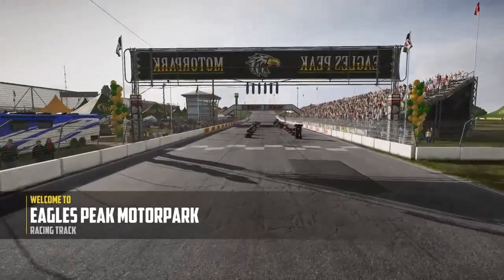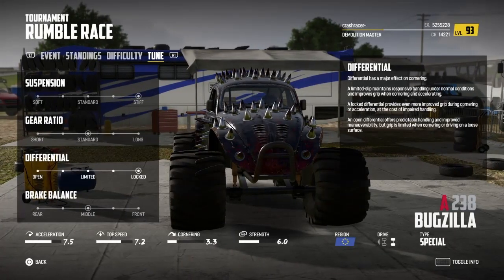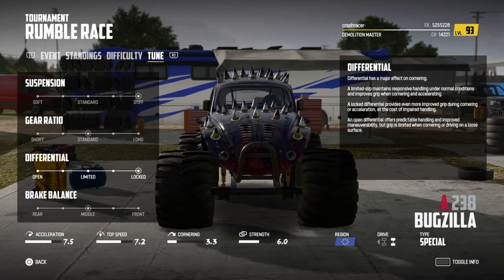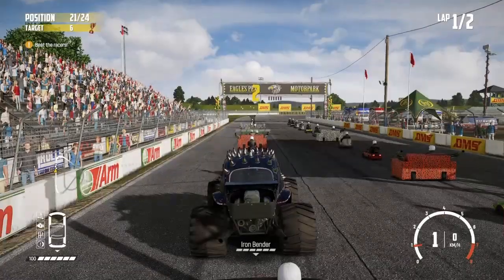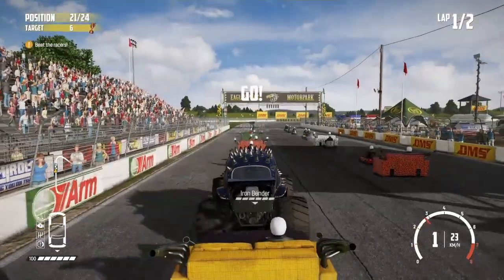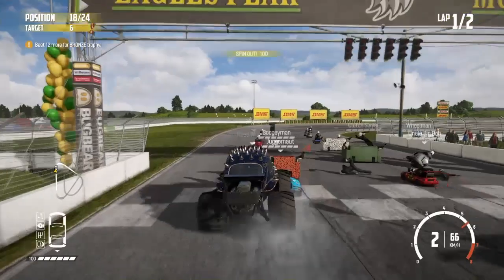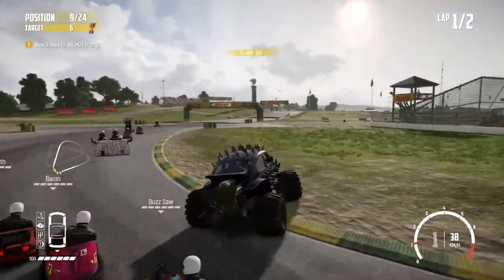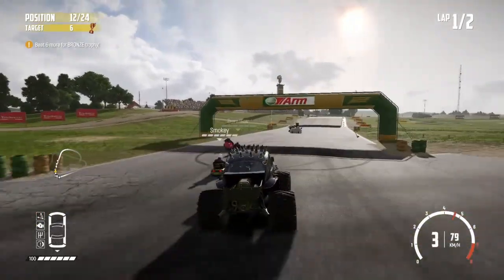Fourth and final challenge of the day then, and we are at the Eagles Peak Motor Park. Going to be in Bugzilla and I'm going to use these tuning settings. Two laps around here, racing in the normal direction, so it's pretty much exclusively right-hand corners. And we're up against all the small stuff, so obviously I've got the absolute strength advantage here.